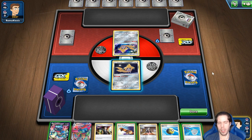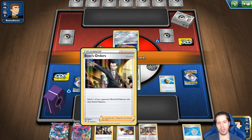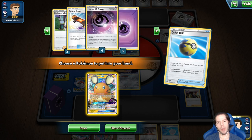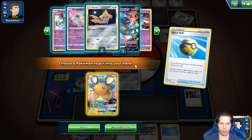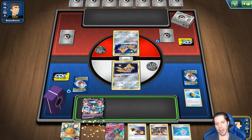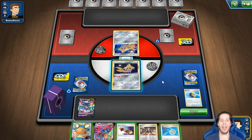Por las micas y la caja, asumo que vamos contra un deck tipo metal. Entonces, a sabiendas de eso, creo que sí vale la pena ir por el DDN. La verdad es que no confío en mis posibilidades de encontrar el estadio del Stellar Wish y no colocar energía en turno 1. Aunque como tenemos a Malamar, no es tan malo en esta situación.